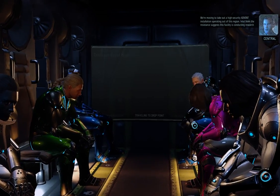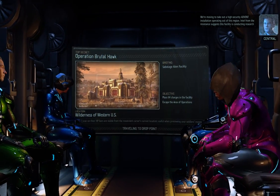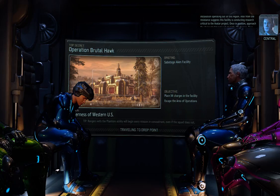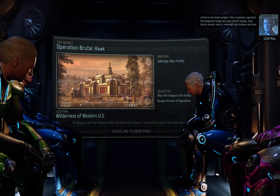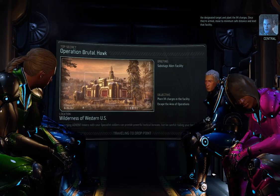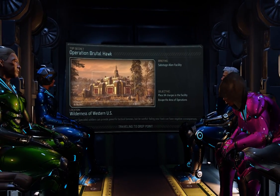We're moving to take out a high security ADVENT installation operating out of this region. Intel from the resistance suggests this facility is conducting research critical to the Avatar project. Once in position, approach the designated target and plant the X4 charges. Once they're armed, move to minimum safe distance and level that facility. Sounds like a plan.